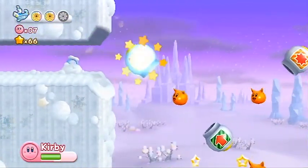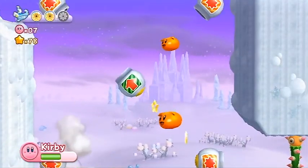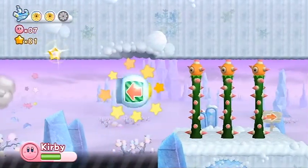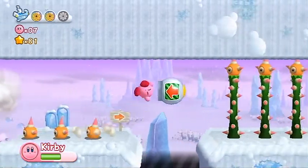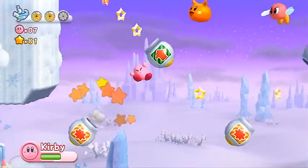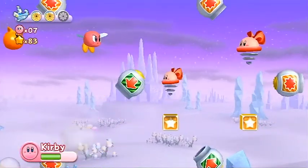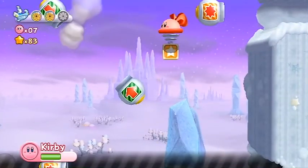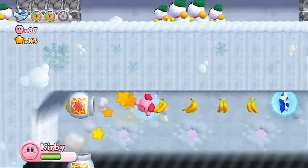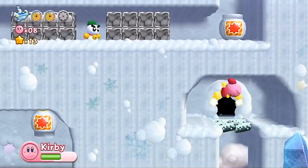Let's just go ahead and speed run through this. There we go. So we've already gotten the energy sphere, so we don't need to worry about that again. This time, let's go this way. This room right here can actually be kind of tricky because there's a cannon down there that you don't want to miss because that will lead you to the last energy sphere. So let's take this cannon — this was the one I believe I missed too. So I've not only missed two energy spheres in this level from the very beginning.